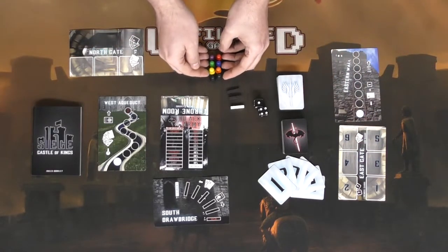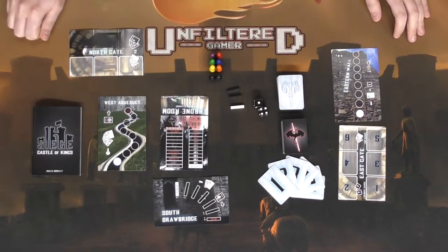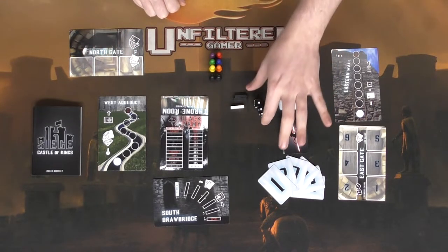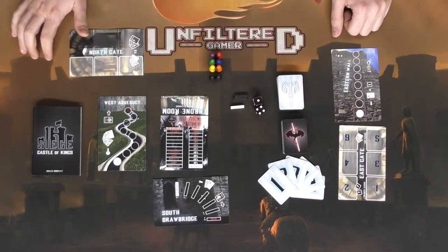Set aside the player tokens or player meeples. These little tokens you'll be using to place on the west and eastern wall, and these other tokens will be used throughout the game for different reasons. You'll have your die here, both decks have been shuffled, and you're pretty much ready for the setup.